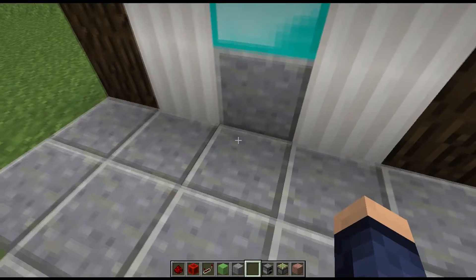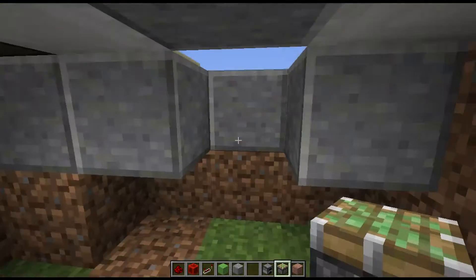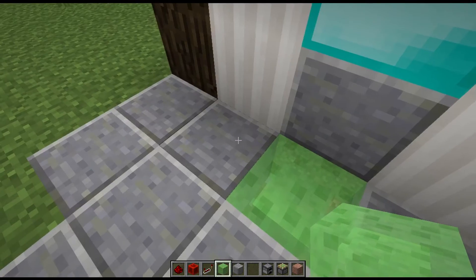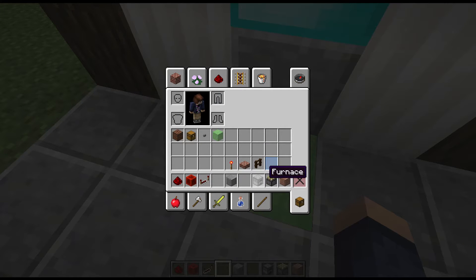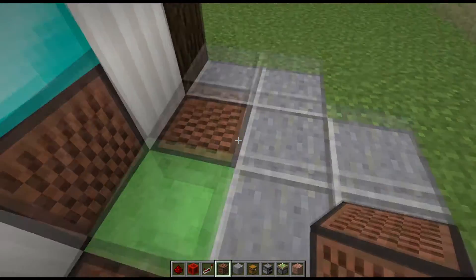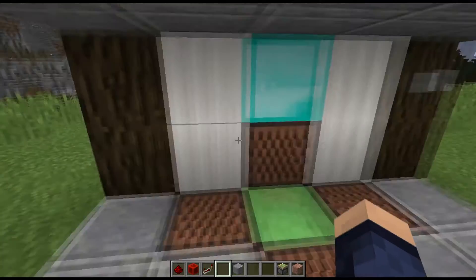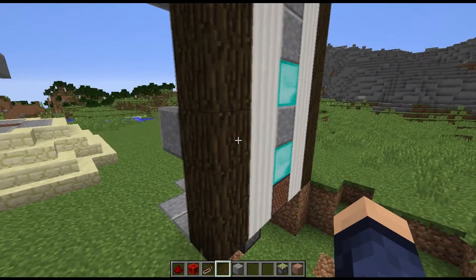So that's the first part — the button placement. The second part: you come down, make sure you're two blocks deep — one, two, two blocks deep — and you place down a sticky piston and a slime block. Then you want to put down some non-sticky blocks, so either a furnace, a chest, or a note block, whichever you prefer. I think the note blocks look a lot more stylish. So I'm just gonna put these note blocks down so they don't stick.